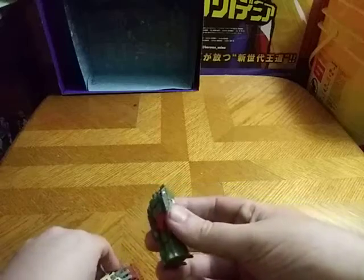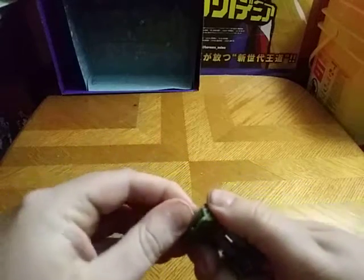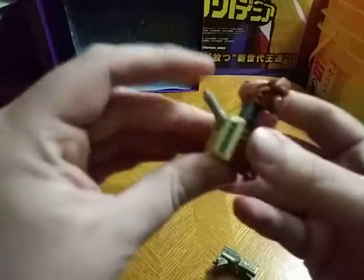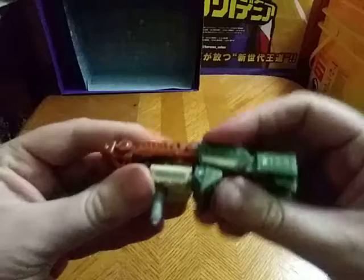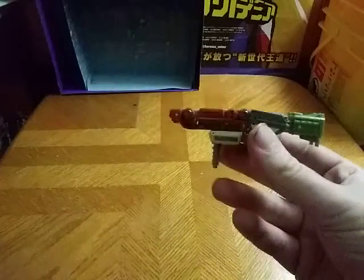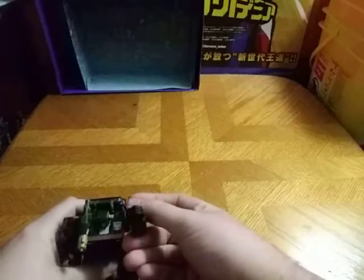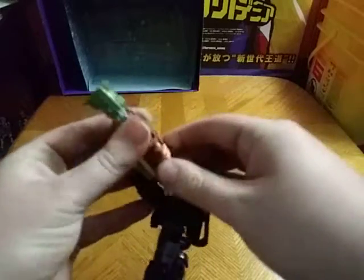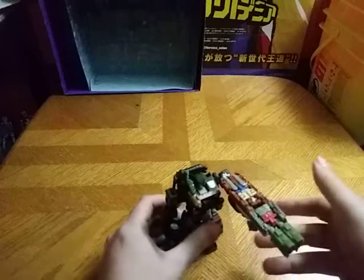Now we're gonna try out Combine Mode, which is very simple, and then we'll move on to Robot Modes last. So we're gonna fold Flack up like that, and for Top Shot we're gonna flip down the turret to form a gun handle, and peg it in to form the gun. That's pretty cool. And now we're gonna bring in Deluxe Class Siege Hound so he can hold on to the Micromaster Weapon Master Combine Mode gun. And pretty well, if you can get him situated enough.